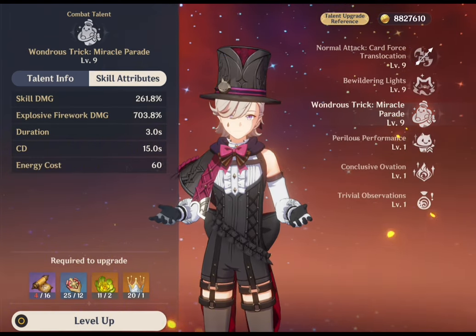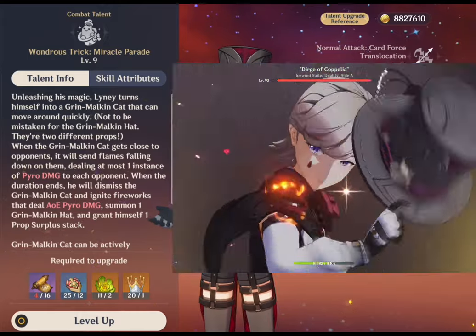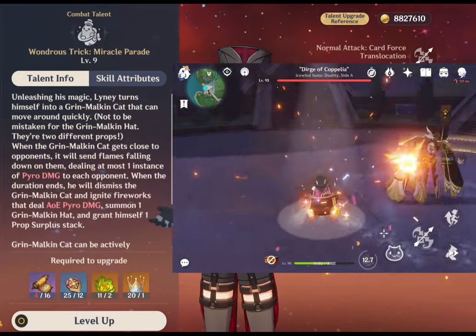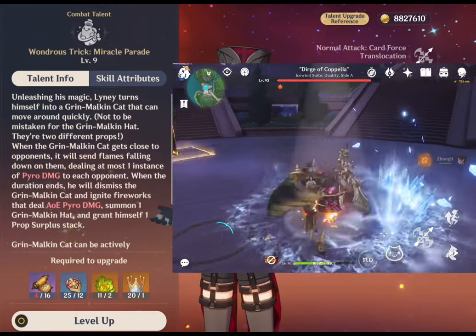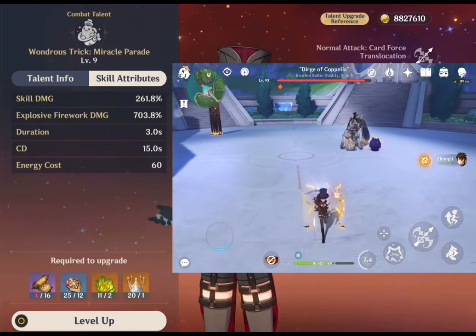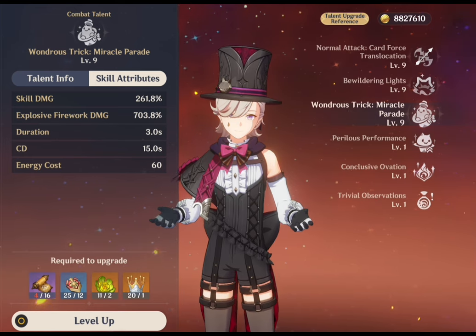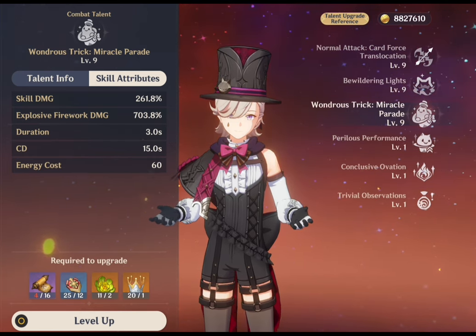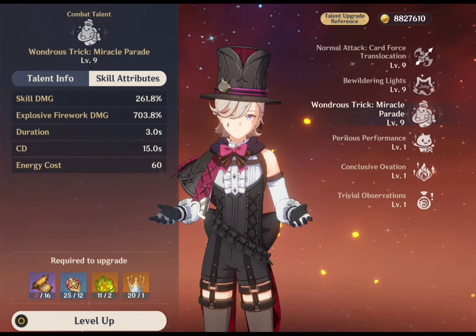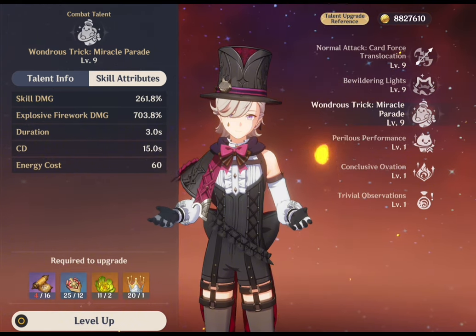For his elemental burst, Lyney transforms into a Grin-Malkin Cat that can move around quickly — distinct from the Grin-Malkin Hat as they are two different props. When the cat gets close to enemies, it sends flames falling down on them, dealing at most one instance of pyro damage to each opponent. When the duration ends, Lyney dismisses the Grin-Malkin Cat, ignites fireworks that deal AOE pyro damage, summons the Grin-Malkin Hat, and grants himself one stack of Prop Surplus. The Grin-Malkin Cat can be actively cancelled.